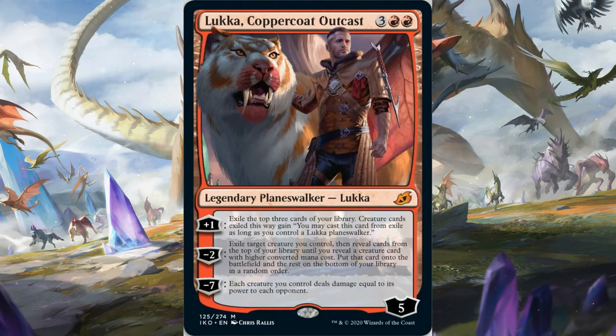Lukka, Coppercoat Outcast is the other planeswalker we have today. Five mana, comes in with five loyalty, ticks up to six - pretty high. The plus gives you card advantage, but only if Lukka stays in play; otherwise the cards don't do anything, which is pretty concerning. Lukka's minus lets you exile a creature and flip cards to get something bigger, which is pretty good, but it doesn't do anything if you don't have a creature in play. Neither ability does anything if you fall behind, which is a big issue. The ultimate is pretty unexciting. Looks like a fun card, but for standard constructed it's a complete miss. 1 out of 5 for standard, 4 out of 5 for limited.